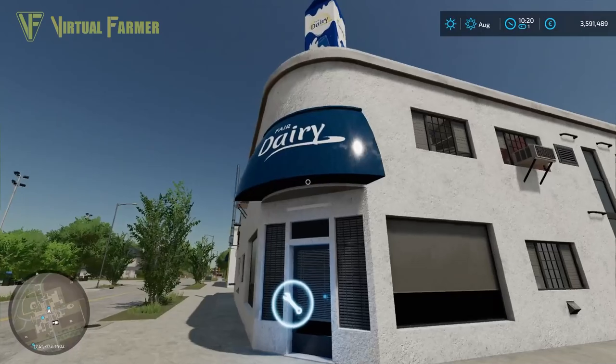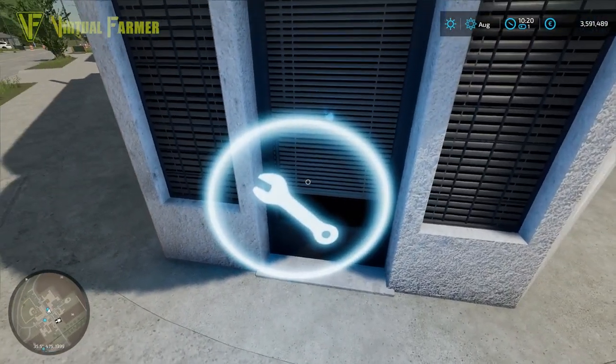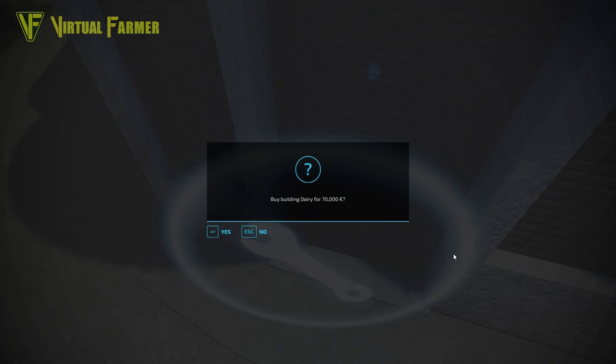To purchase a production chain building, head over to it — we are here at the dairy. You will find the spanner symbol; go up to it and on PC press R (a different key on console). The first time you come to it, if you don't already own it, it will say 'Do you want to buy this building?' for the listed price. Clicking yes brings up the building.